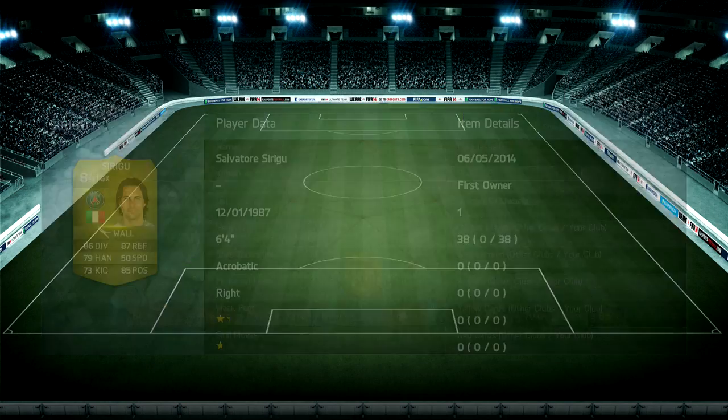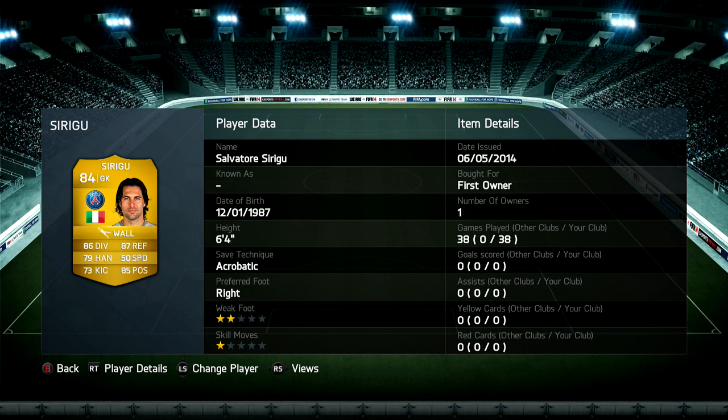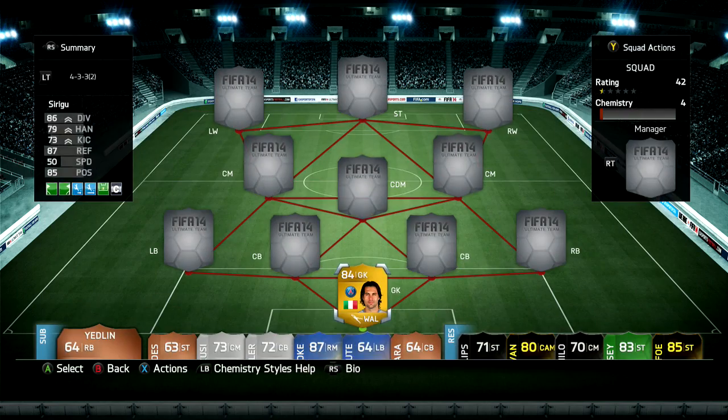First off in goal we will be using Salvatore Sirigu, who is just a phenomenal keeper in this game. I actually recorded a clip — that's how good a save it was. This guy made an amazing double save where he was pretty much off balance and saved the rebound shot, which was absolutely insane. This guy is really cheap, I think he only goes for about 1200 or 1300 coins, so definitely pick him up if you're looking for a solid goalie.